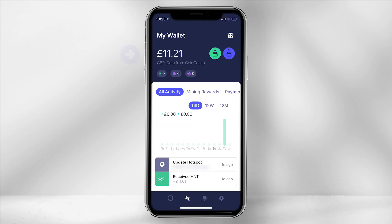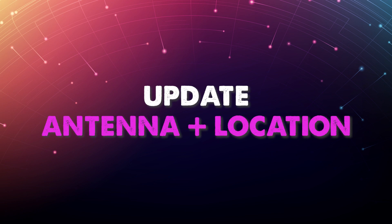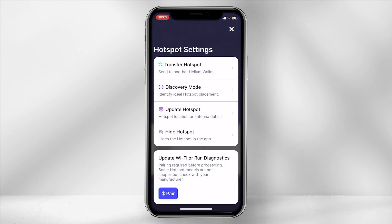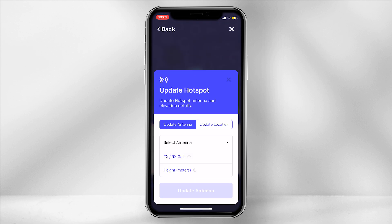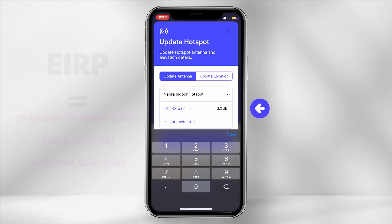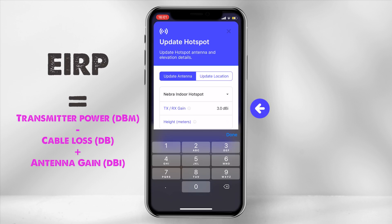This does take approximately 15 minutes to go through. Once it has been processed, you should see the amount within your Helium Hotspot wallet. To update the antenna and location, on the homepage click on your miner. Select the Settings icon and then click on Update Hotspot. For the antenna, select the type of antenna that was provided with your hotspot. If you have upgraded the antenna, you can select Custom Antenna and then type the DBI in manually. If you have calculated how much DBI is lost with consideration to cable loss, interference and so forth, you can input that number within the TX and RX field.